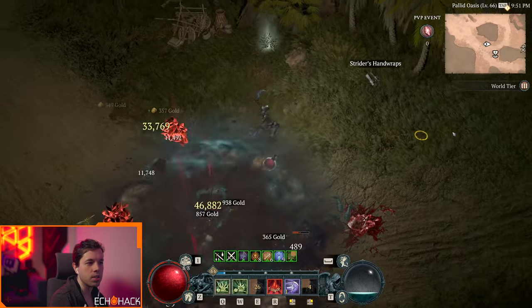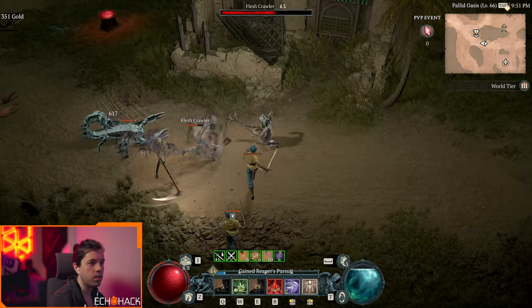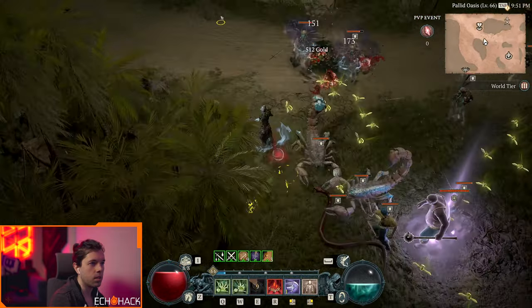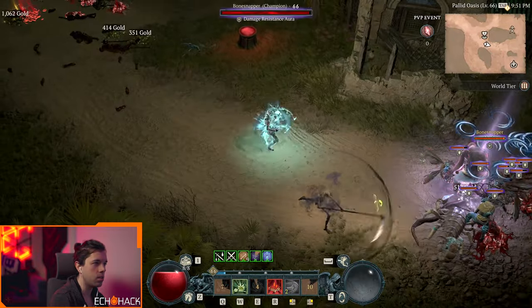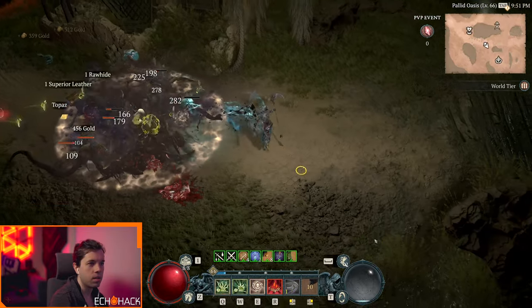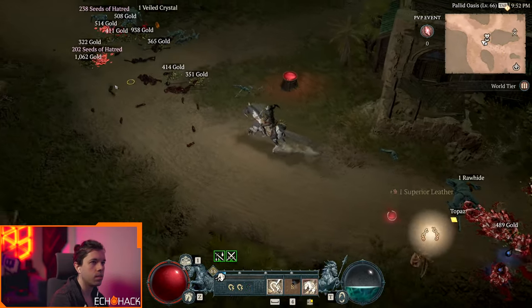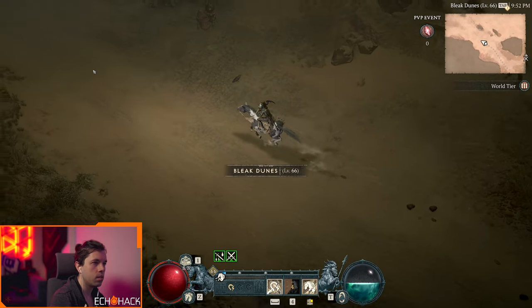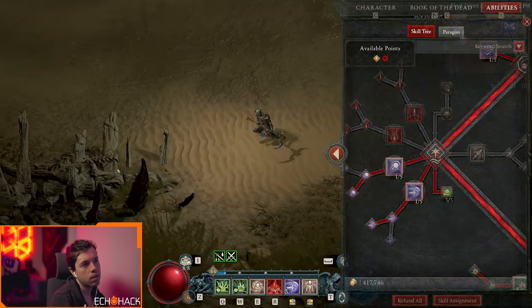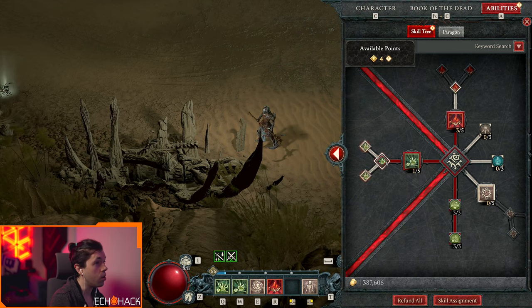The corpse explosion is kind of slow actually, and frankly so is sever. I'm not sure I'm a fan of the sever. Getting a free blight from crits is cute, but like, why not just cast blight directly?